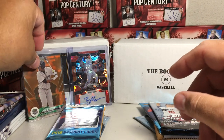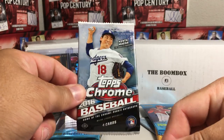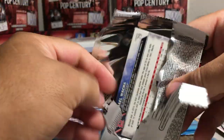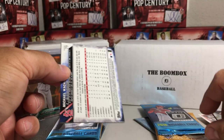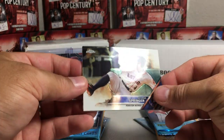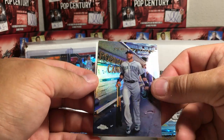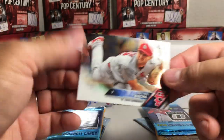Now for the Boom Box we have 2016 Topps Chrome. One caution with 2016 - the redemptions are probably expired, so hopefully I don't get a redemption. We got George Springer, Ryan Howard, Robinson Cano, a Perspectives Refractor, and Michael Wacha.